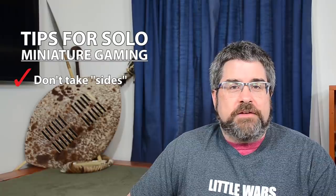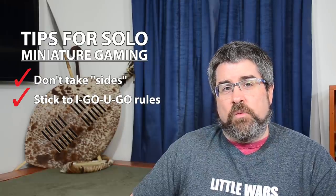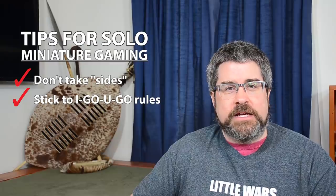The first of those is don't take sides — don't show favoritism for one side or the other. Always play to the best of your ability regardless of which side you're on. The second key is the ruleset that you're going to use. I-Go You-Go rulesets are really the best for this, and ones that don't have hidden information.